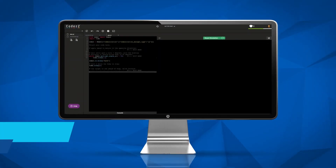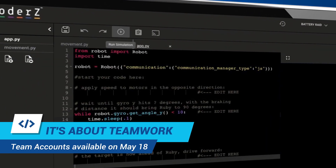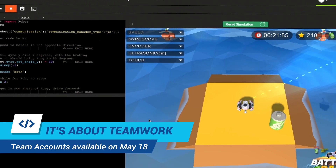Once your team decides which code is the best, log in to your team account to run your code and start the real competition.